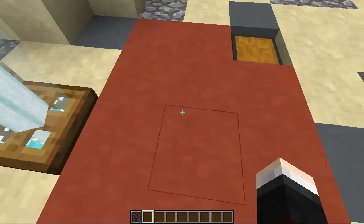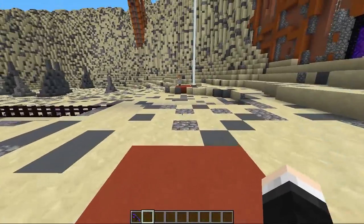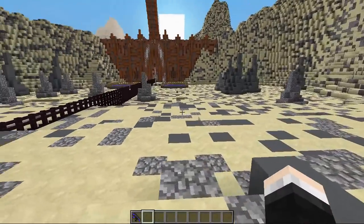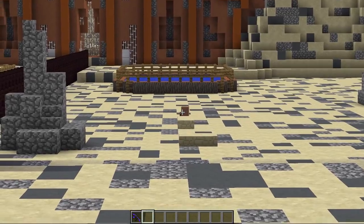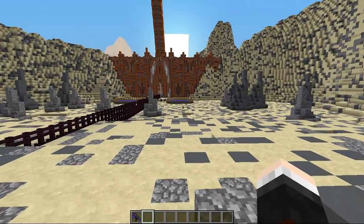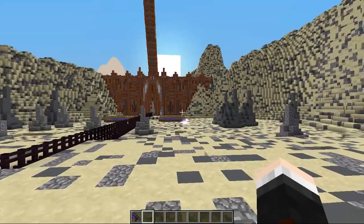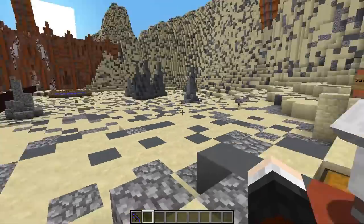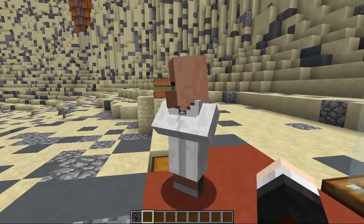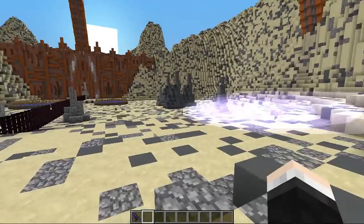We're going to use this Plasma Cannon to shoot villagers into that pool of water over there. To the left of your little red area, you can see a Summon Villager button. Do you want to press that? And in the distance you should see a villager head right over there. What you're going to need to do is charge up your Plasma Cannon, fire it, and it will move the villager depending on how far you fire. Oh goodness, he's done it already — I think you pummeled him into the ground a little bit there. Try again.